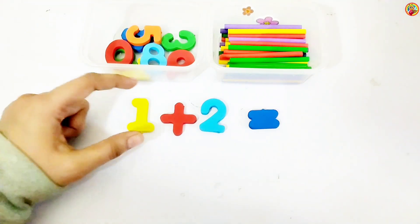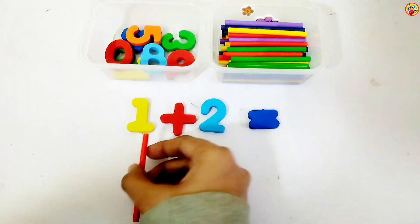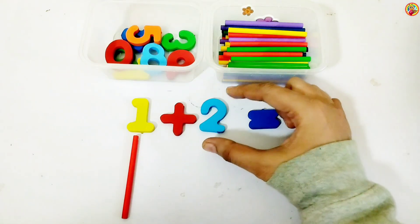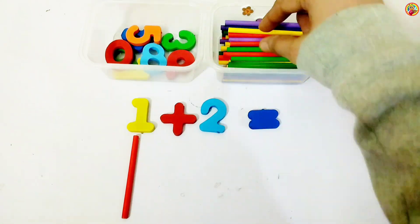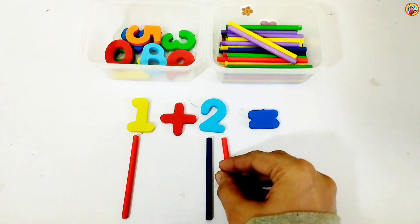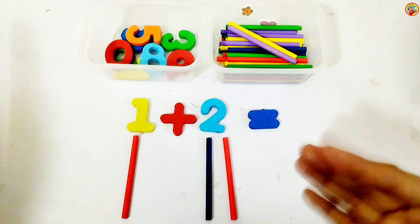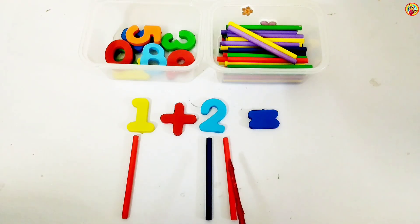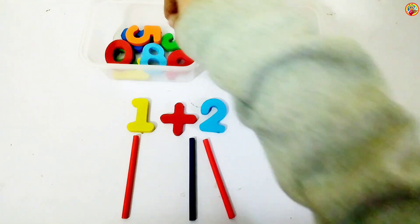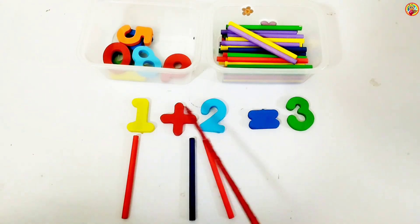Look, left side we have one. So one stick below one. Plus, right side we have two. So two sticks below two. One, two. Let's count all together: one, two, three. Great! One plus two equals three.